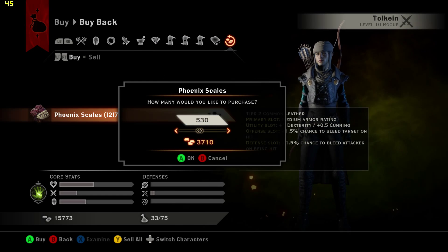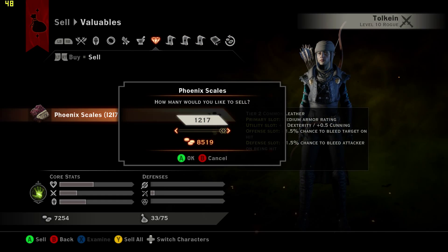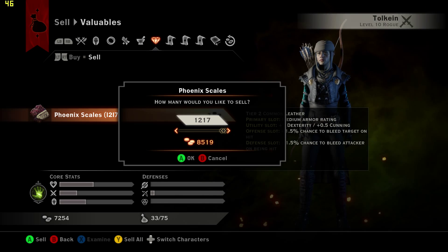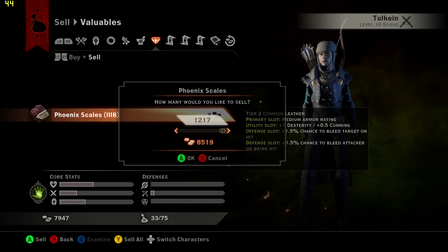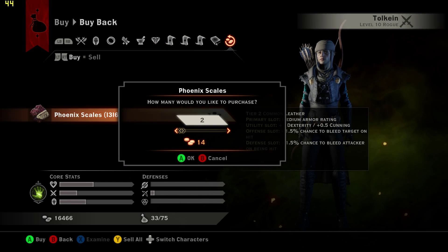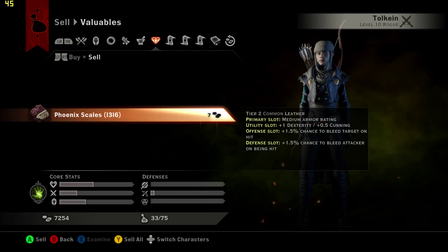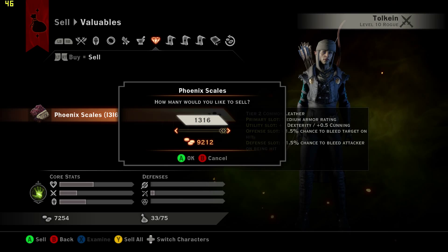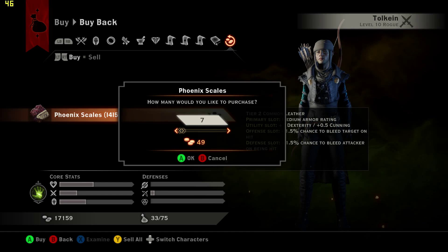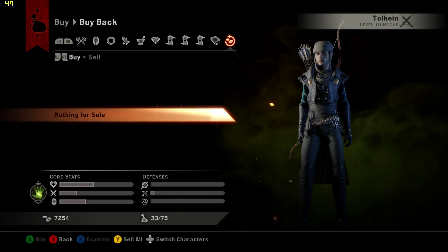Sometimes the A will come in before the Y and sometimes the Y will come in before the A, so that's why you see me doing this over and over again. If you do it correctly, you'll see an increase in your cash and you'll be able to sell all that you have again. That gives you the money for selling double the amount that you have, up until a hundred, then past a hundred and twenty-eight — at which point it just adds 99 of the item every time you do the glitch.